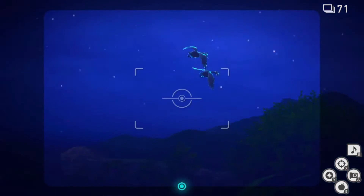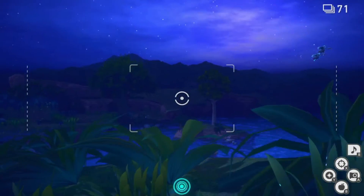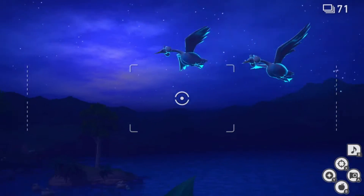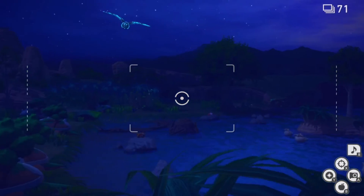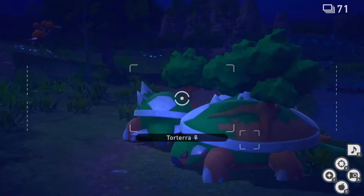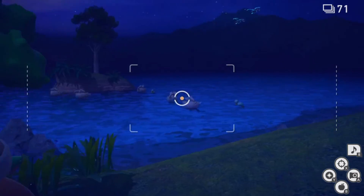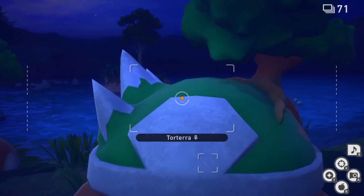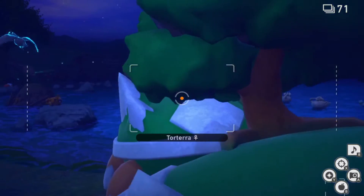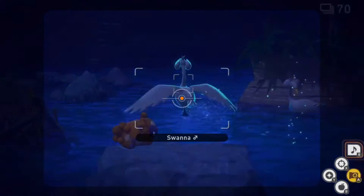Once you get over this little hill here you'll notice that there are two Swana in the air flying around. You're just going to keep your eye on them. This would actually be a good time to boost if you have that unlocked. Unfortunately I do not yet, so we're just going to let it go here. But once the Swana here goes and lands in the water, you want to play your melody before it lays down and goes to sleep.